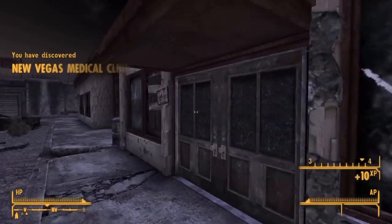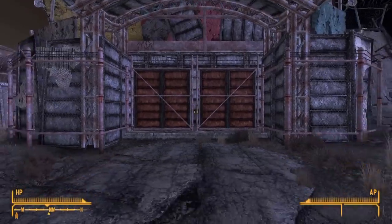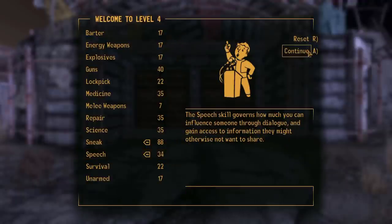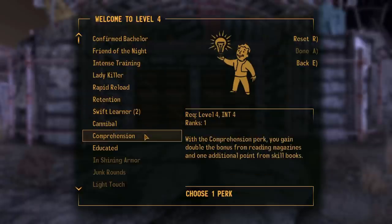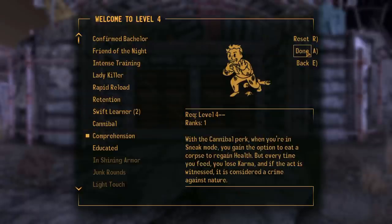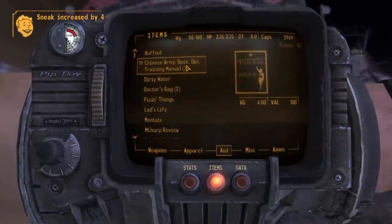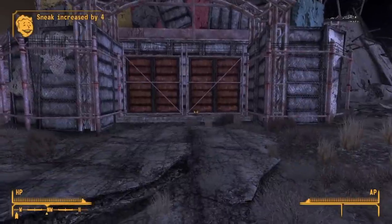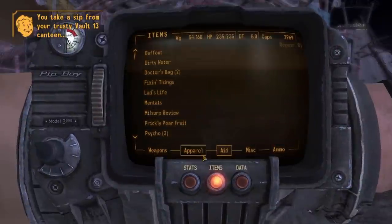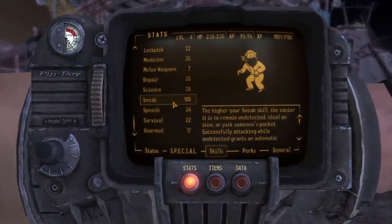We follow the wall around the strip and eventually bump into the medical clinic. We get to the entrance of Freeside and level up, making sure to put our Sneak up to exactly 88 and a couple of points into Speech. We then grab the perk Comprehension, letting us boost skills gained from skill books. We use all three manuals, and our Sneak is now at 100 at level 4 — not bad at all. We're now ready to get what we need.